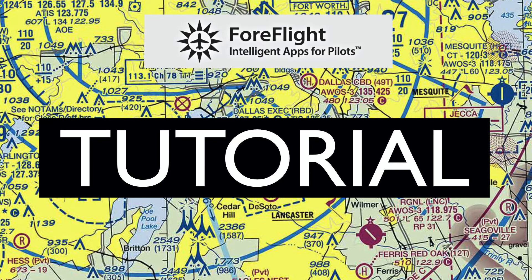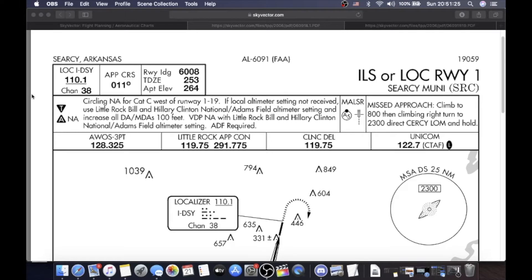In this episode of ForeFlight Tutorials, let's talk about how I brief a standard instrument approach chart. We will begin with the ILS Runway 1 into Cercy, and then switch over to the RNAV Runway 19 into Cercy from the waypoint Lion. Let's get started. So YouTube, the first chart we're going to go over is the ILS Localizer Runway 1, Cercy Municipal Airport, SRC.